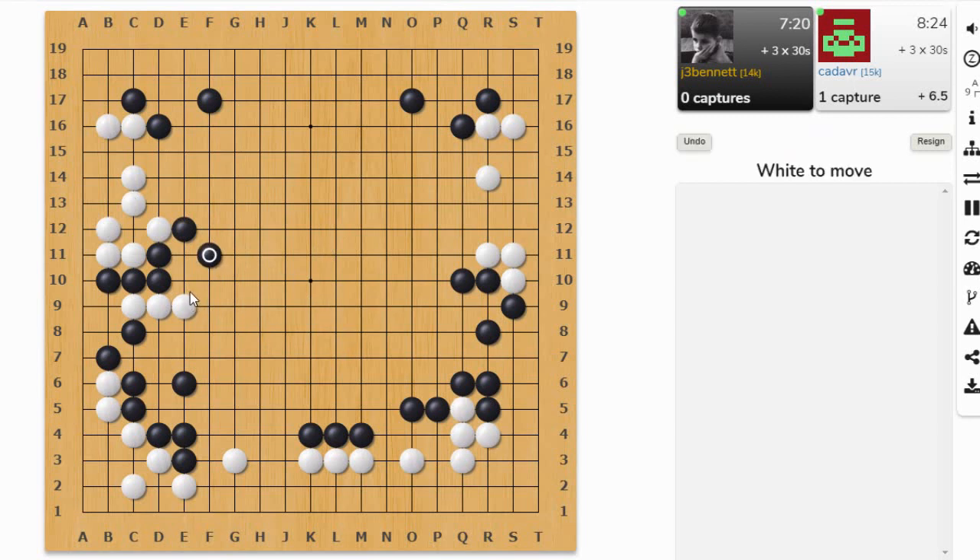These three stones — maybe I can get some profit out of chasing them. It looks like he wants those stones to live. Did I want to try and cap this group, or just keep it separated from this group? I'm just going to keep jumping out, trying to keep this group in trouble, keep it split apart so it can't connect underneath. And I can connect solidly here.